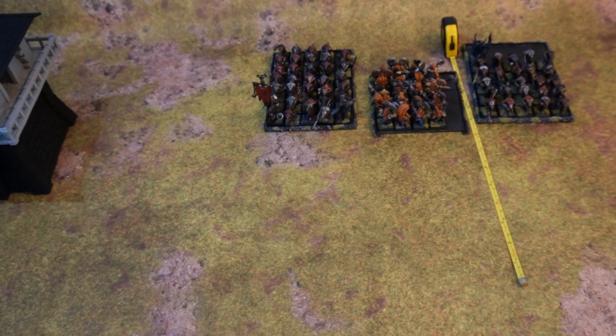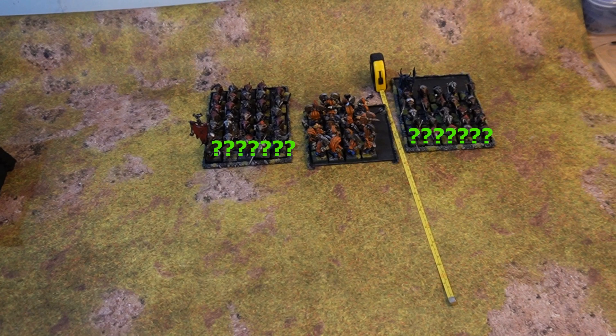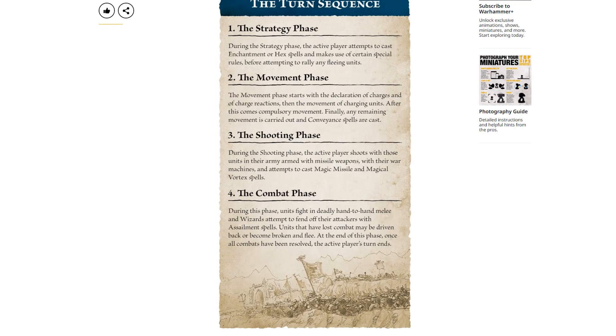Now on to that turn sequence. We now know there's four phases in each turn and each phase is split into four sub-phases, which will hopefully make it easier to remember. So we now know all four phases and the first eight sub-phases.